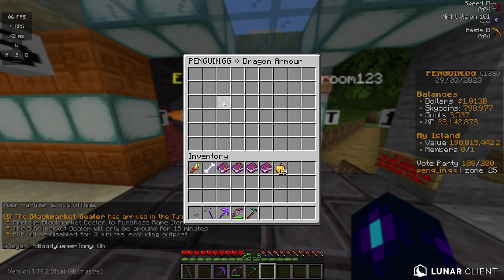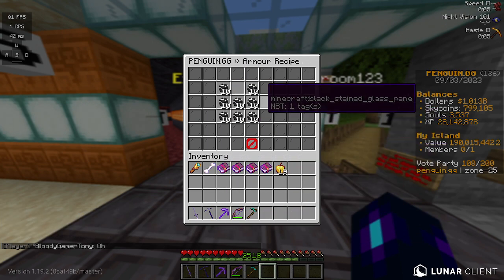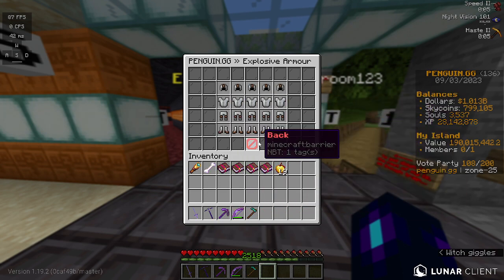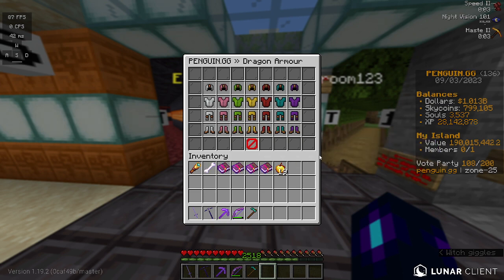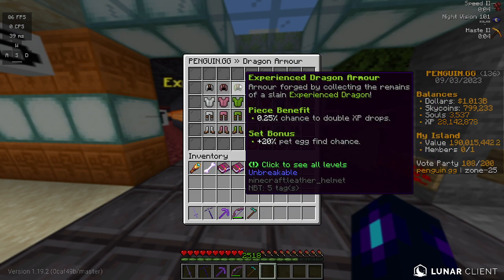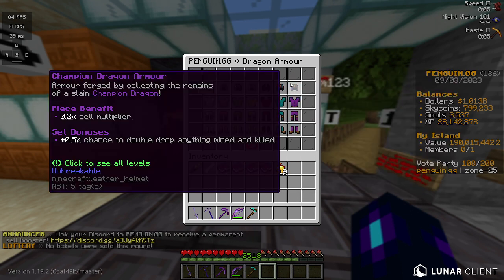To craft it, you'll go to Dragon Armor and click on whatever type you want — so I'll just click on Explosive. Tier 1, that's how you make it. Tier 2, and so on to Tier 5. It is quite expensive. This is all the armor there is: Explosive, Colossal, Experienced, Hasty, Defensive, Ancient, and Champ.